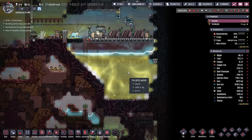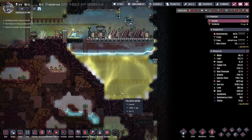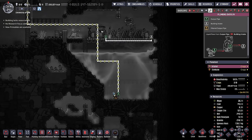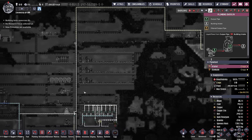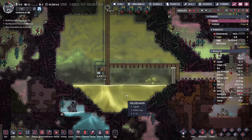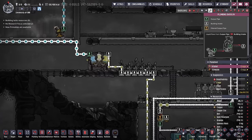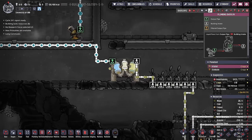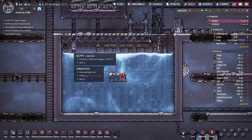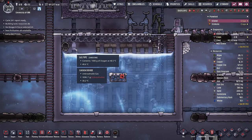Some other updates I've made in the background have to do with all this water. We're using it for coolant for the metal refinery, but anything extra is heading the long distance all the way back to what we're affectionately calling our retention pond. We're then taking all this polluted water, feeding some thimble reeds, and all the excess is going into a water sieve.